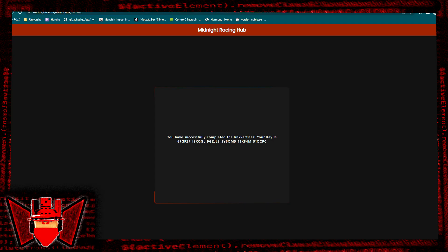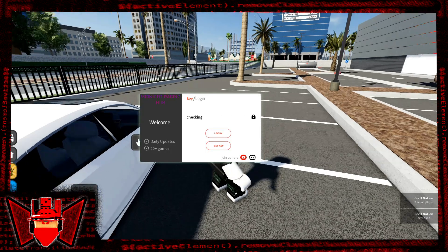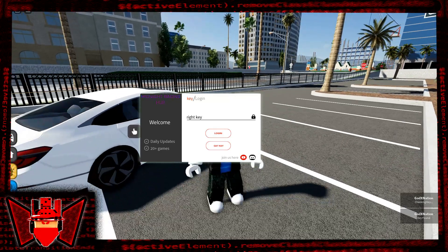You get the key from their website, then you put it in and log in. Checking the key should take like a minute or two.